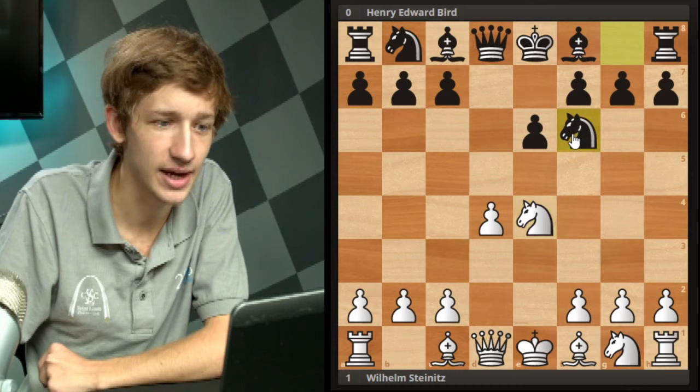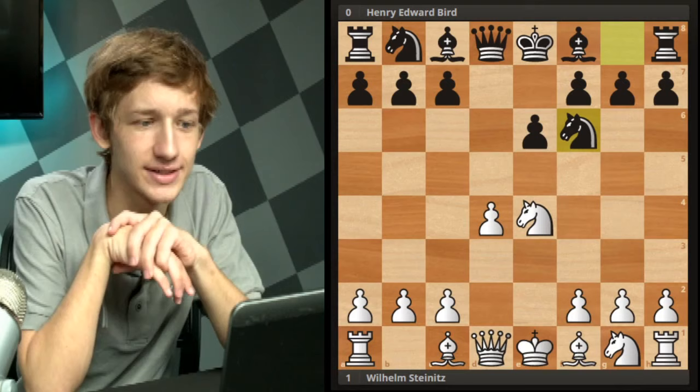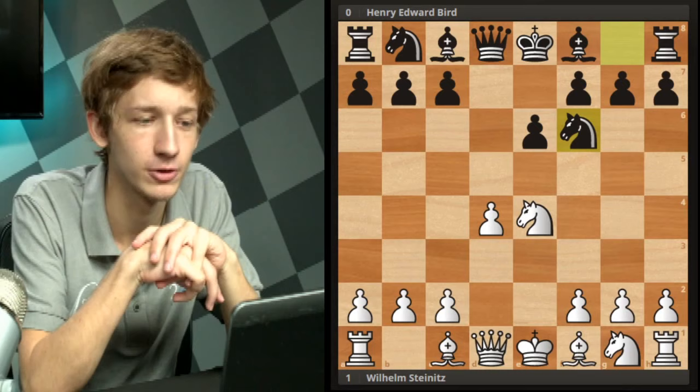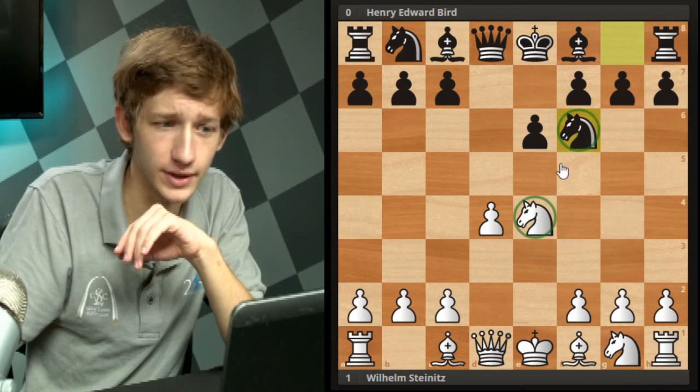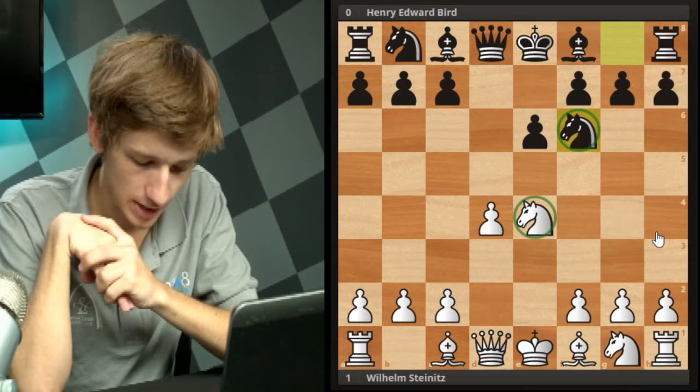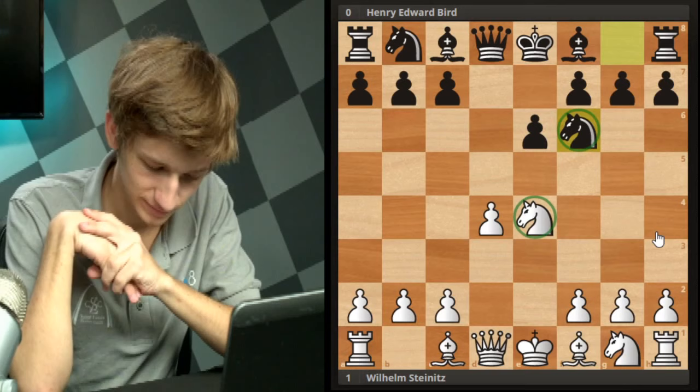For those of you watching, I want to see if you can guess Steinitz's next move. The more experienced players will be a bit more familiar with what's going on here and will know what the best move is. But if you're a little bit new to this dynamic between these two knights, you might not realize what the best move is here for white - it might be a little bit counterintuitive. So go ahead and think about it - what to do with the white pieces here.